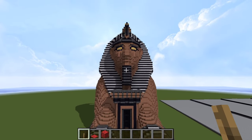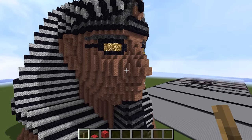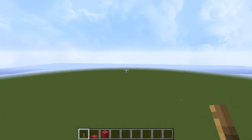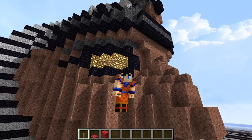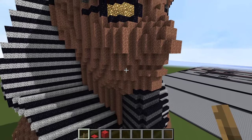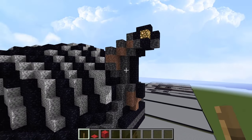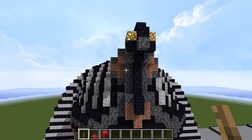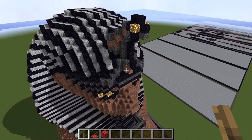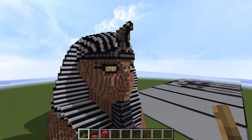At the top here, we do have a closer view of the face. We have some ominous glowstone glowing eyes, which will look just a little bit scary at nighttime. And up here we have the Uraeus — the snake on top of the nemes headdress — with its glowing eyes as well to match the rest of the statue.